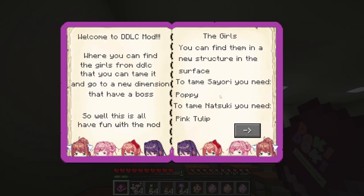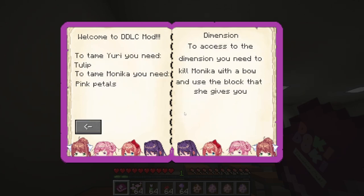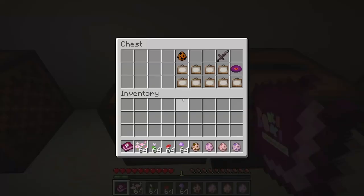To tame Sayori, you need a poppy. To tame Natsuki, you need pink tulips. To tame Yuri, you need alums — or alums, whatever they're called. And to tame Monika, you need pink petals. To access the dimension, you need to kill Monika with a bow and use the block that she gives you. Interesting. Very interesting.